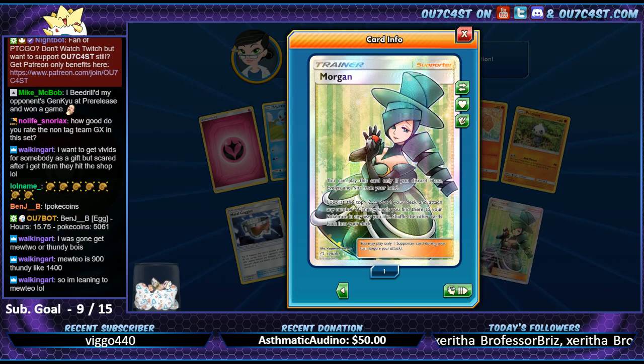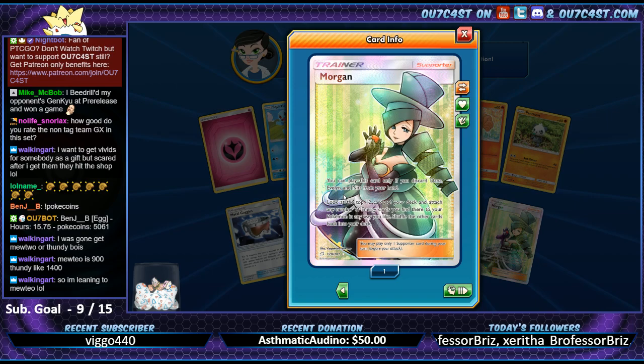Hey! Waifu number one - Morgan! That's what I'm talking about. 'You can play this card only if you discard Dana, Evelyn, and Nita from your hand. Go to the top 12 cards of your deck and attach any number of energy cards you find there to your Pokemon any way you like. Shuffle the other cards back into your deck.' Doesn't seem worth it, I'm not going to lie.